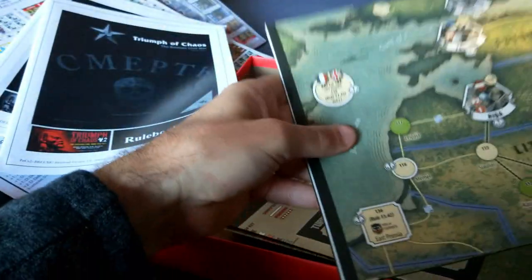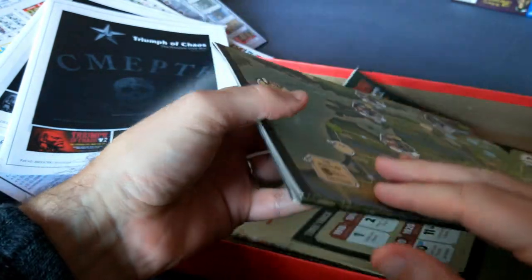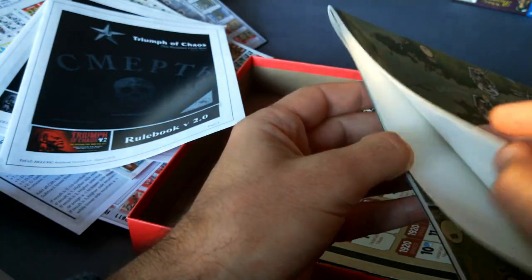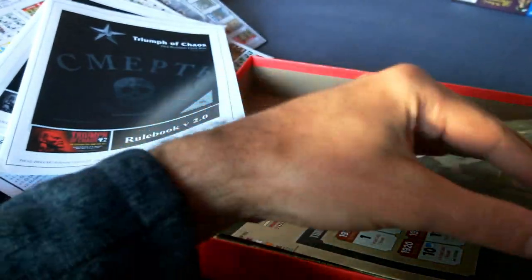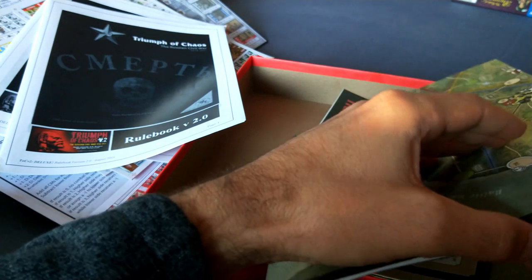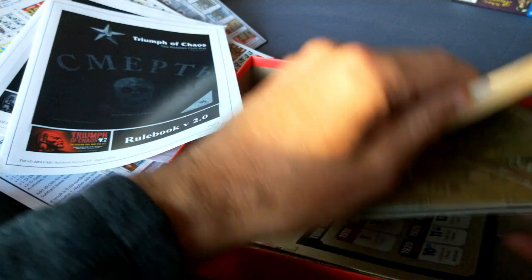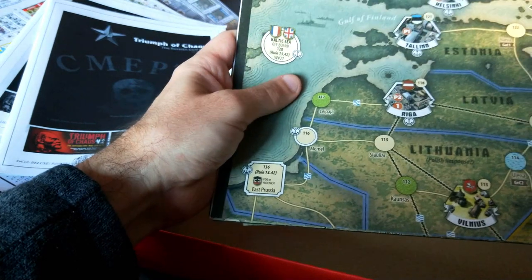And then the maps. I'm going to open these up. These are the nice textured Clash of Arms maps, very similar to — in fact I think it's identical paper stock to — their La Bataille series of games. So if you're familiar with those, this is not thin cardboard. This is actually quite thick textured paper. Good quality.